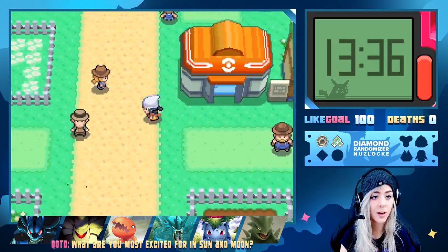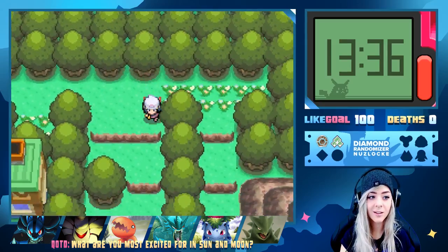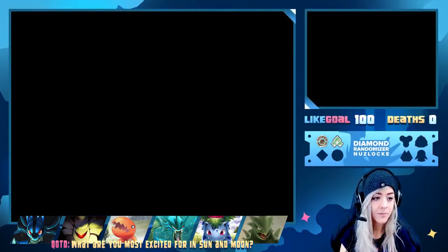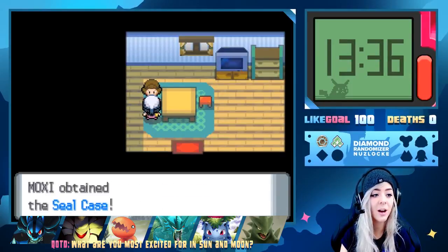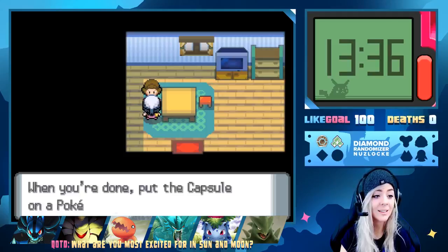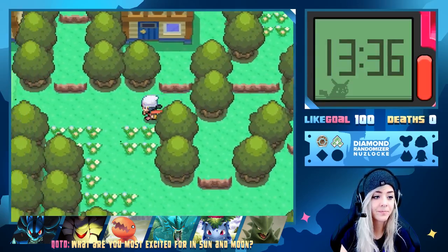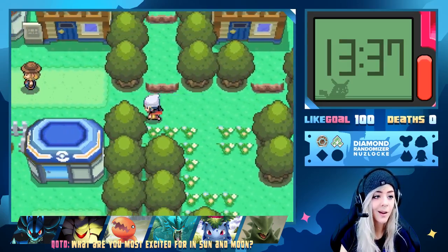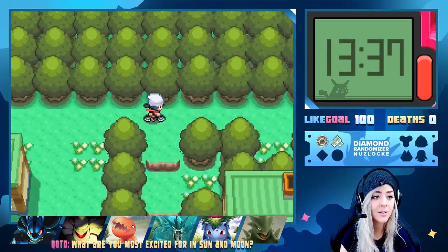Let's go up here, I want to see what's going on. I think we can go up here and get something. There's a house down here — you can customize Pokeballs by affixing seals on them. We got a Seal Case — I don't think I'll ever use it but thanks. We have a bike, so we'll go all the way.